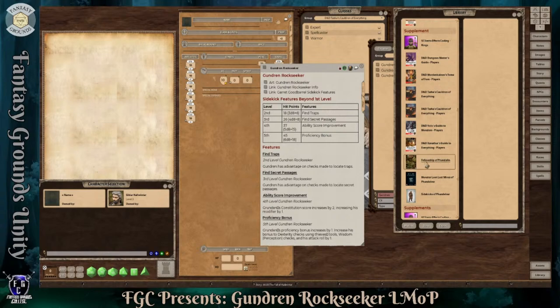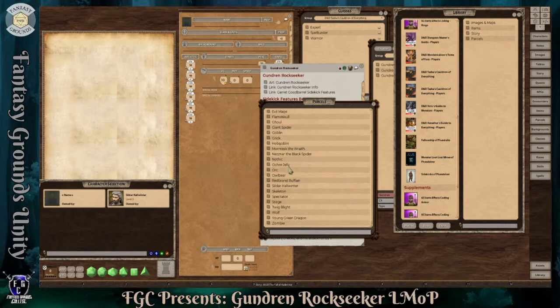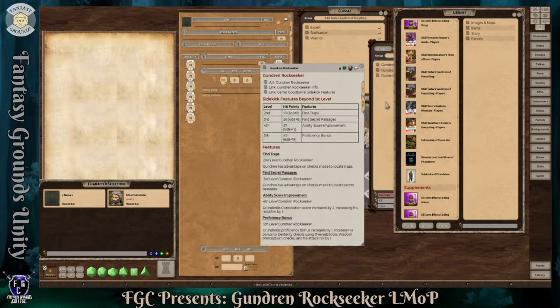I'm going to use the sidekick that comes with Sidekicks of Phandelver, which is on the DM's Guild. In my library there is a supplement loaded in Fantasy Grounds format — there's the Fellowship of Phandelver and then there's Sidekicks of Phandelver. Those were made by DM's Guild people, which I'm grateful for. Also there's the loot that goes with Lost Mine. If you're a game master using this product and you don't feel like making a bunch of extra parcels, you'll have parcels for every creature and every NPC in the story, which is really cool.